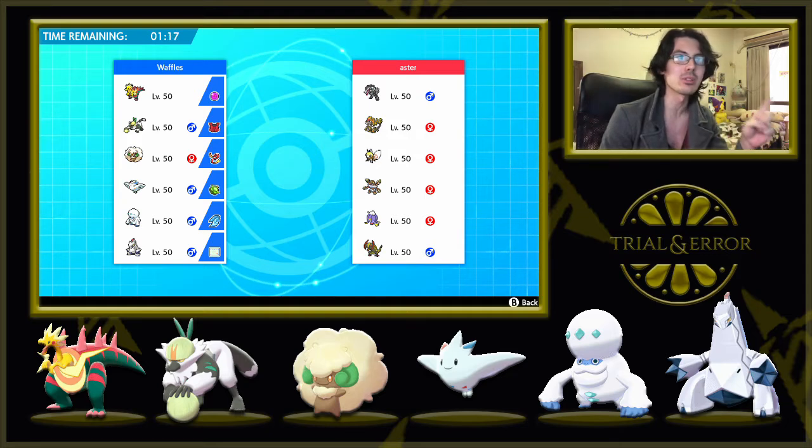So we're definitely bringing Whimsicott. Let's see — Ribombee, Barbaracle, some interesting setup Pokémon, Haxorus and Driflim. Looking at that team, Whimsicott really likes to come here. I think Togekiss also likes to come, but I don't think I want to lead with Togekiss.